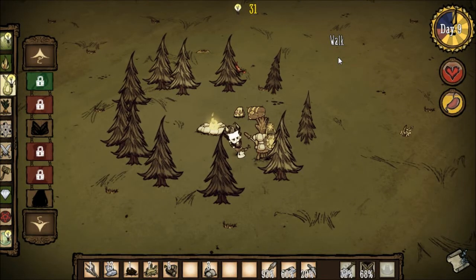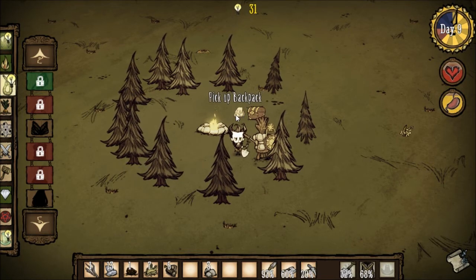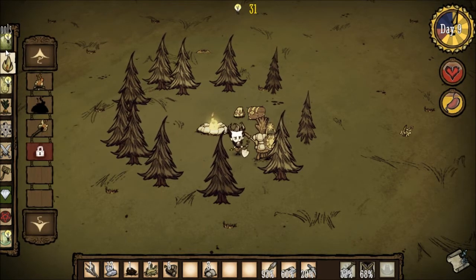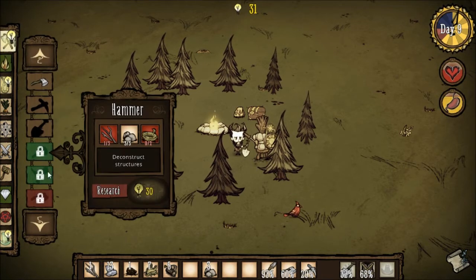Welcome back to Don't Starve everyone, episode 9. Last time we left off we built a flag pack which was pointless and we got a decent amount of research points which we can research some stuff with.